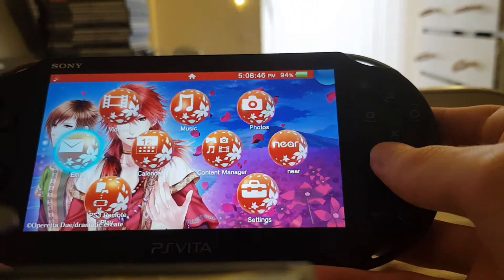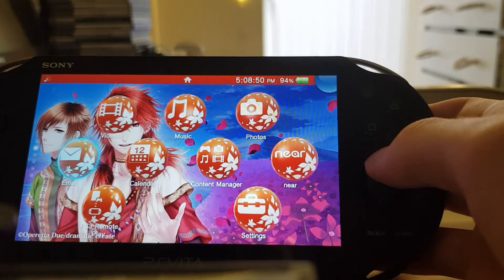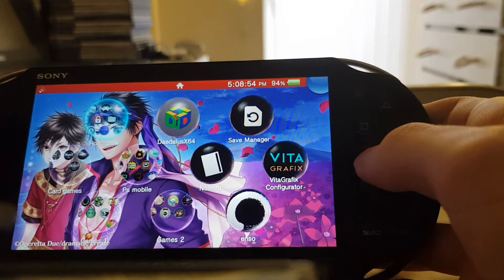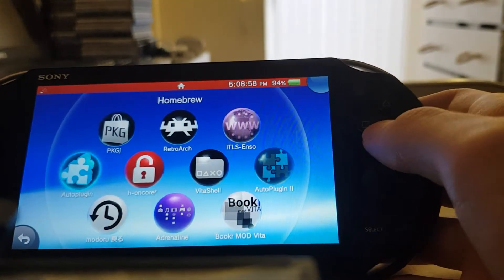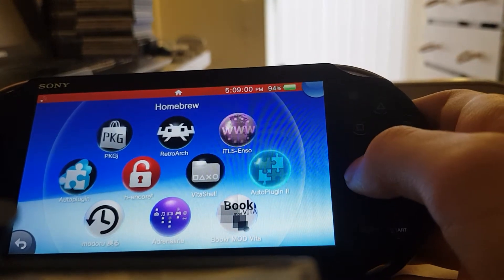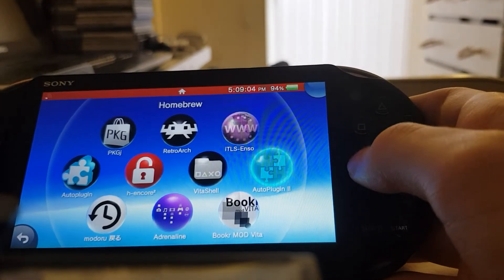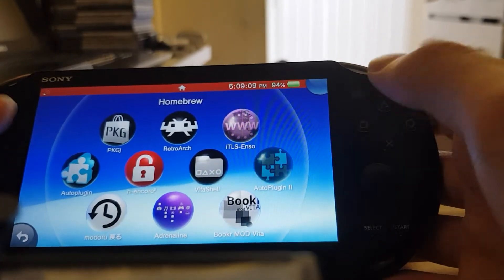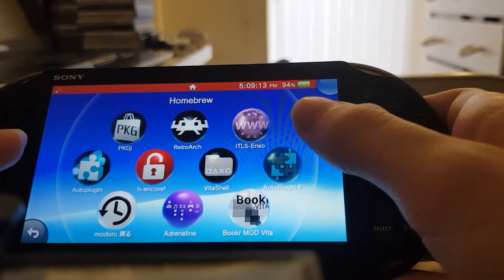Hey guys, it's that random dude. Today I'm going to show you how to unlock trophies on your PS Vita games. Basically, you have to get the TrophHacks plugin, which unlocks trophies in your PSV games. For example, if you want to get platinum trophies or you're having trouble getting a trophy in a game, you simply fire up this plugin and you'll be good to go.